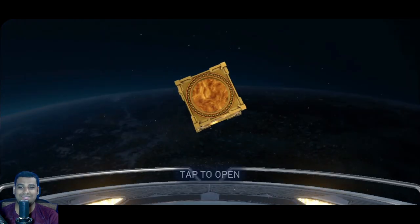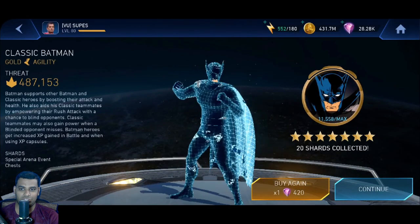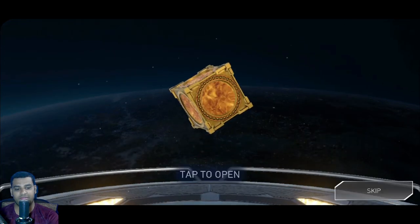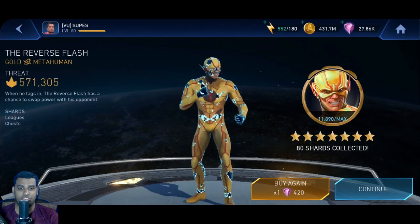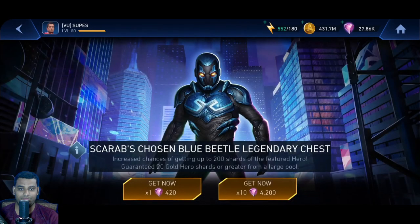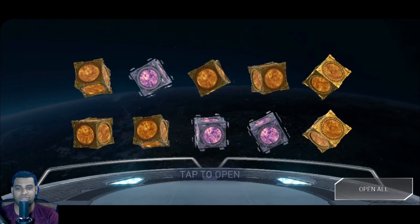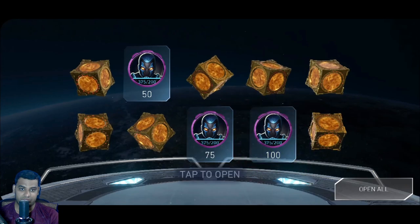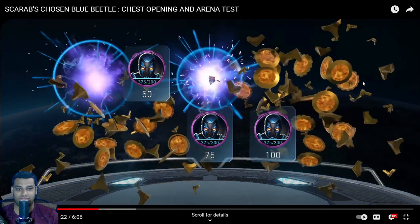So now I think it's a wise idea to go single drops. You just need 50 more. Let's see how this one turns out. Gold again — Reverse Flash. And you already have 11,000 shards for him. Looks like we're going in again at 10. This is really great. We're getting 50, 75, and 100 again.